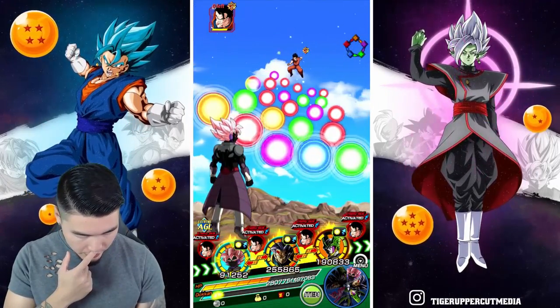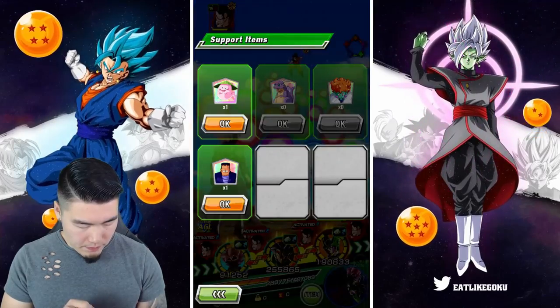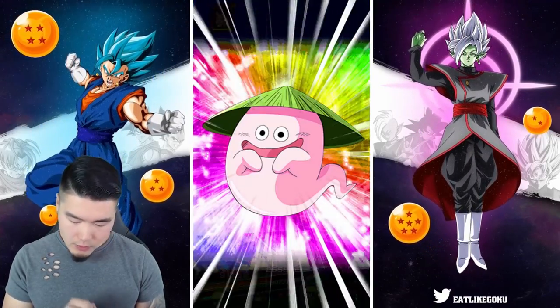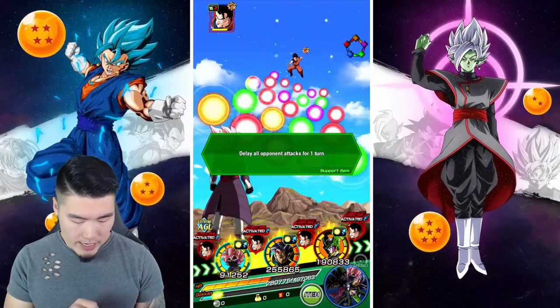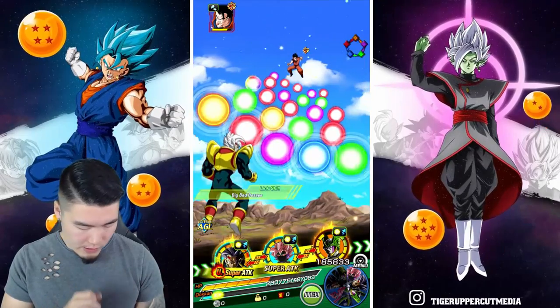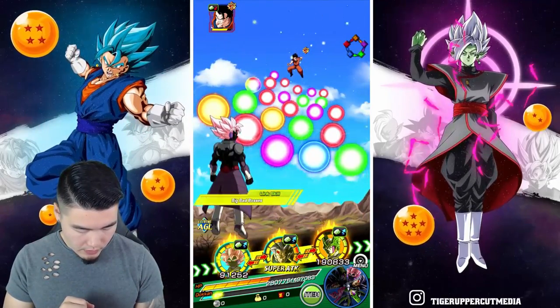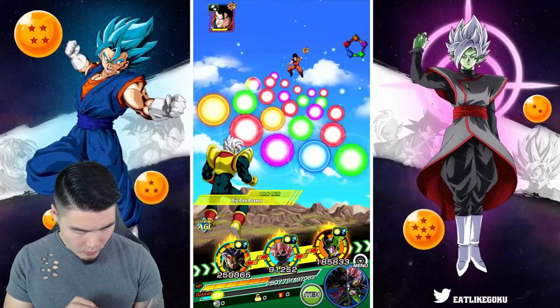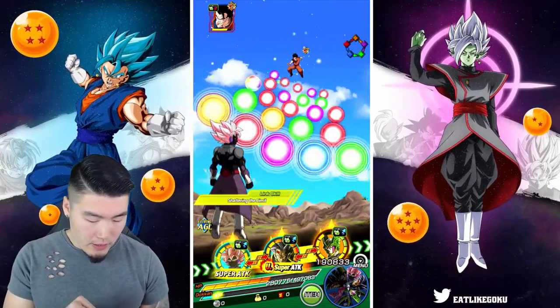We didn't quite hit that mark yet. I am going to Ghost Usher here so we can keep lowering his defense, lowering his attack, all that stuff. I think he has a little bit more attack linked with Cell as well. So we're gonna keep lowering and debuffing him.